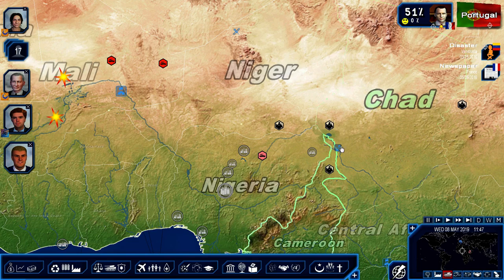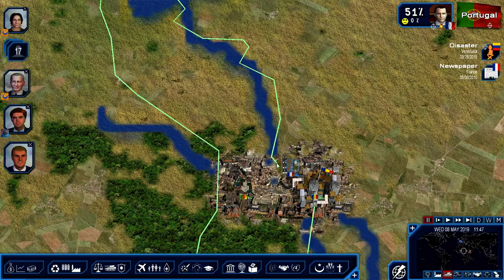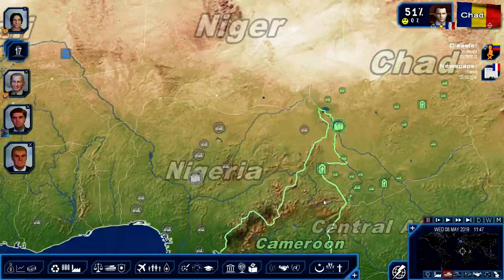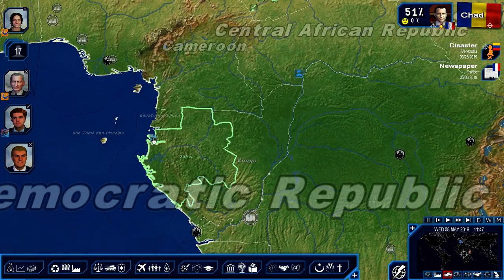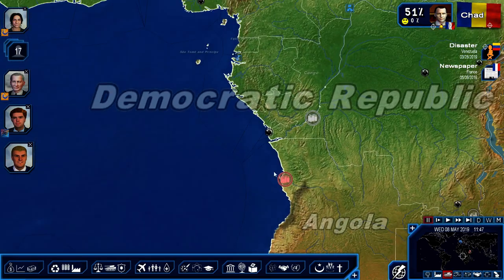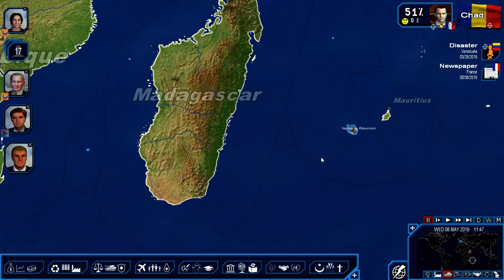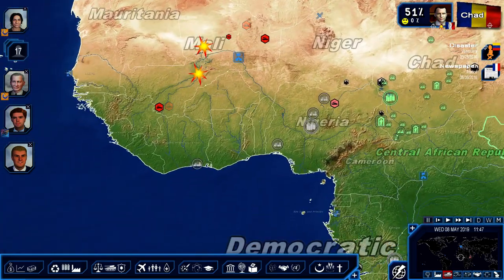Niger is another country under our influence. We have an air base — I think it's in Chad, right on the line there. There's another air base, more military installations. We have a camp in the Central African Republic, as well as another air base in Gabon. We do actually have some military installations around the world. This is a French island in the South Indian Ocean. So we do have a neo-French colonial empire already in place in this game.